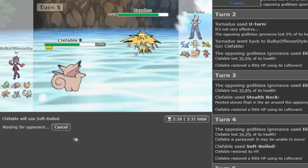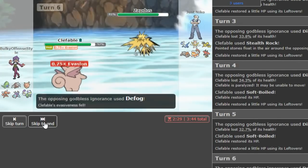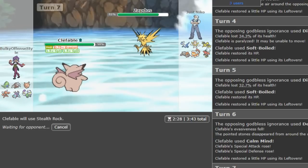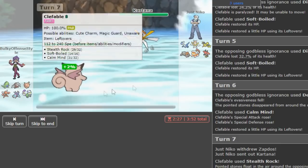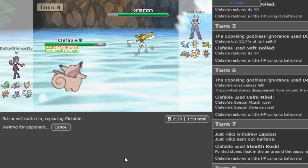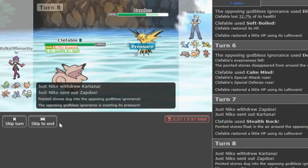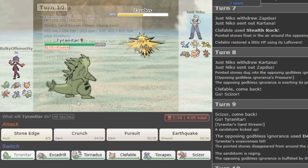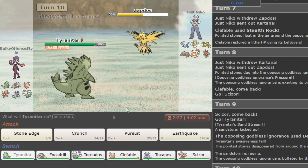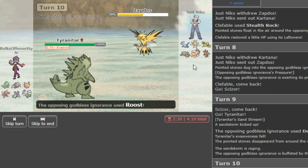No full para, thankfully. I could start calm mining up to force him out, and if I don't get para'd I keep rocks up on the field, which is important. So I think Scylla is always my play here — he could double but with rocks up it's not a big deal. Go T-tar here and I can click Stone Edge as long as I hit — perfectly fine. I kind of want to route of quick breaking the roost, but Edge is just my play overall.